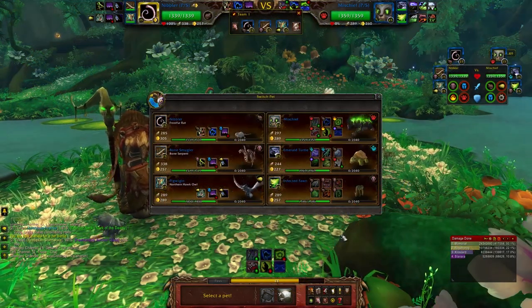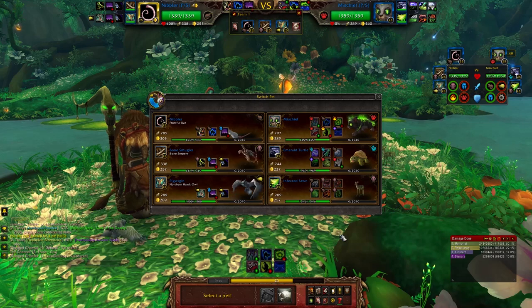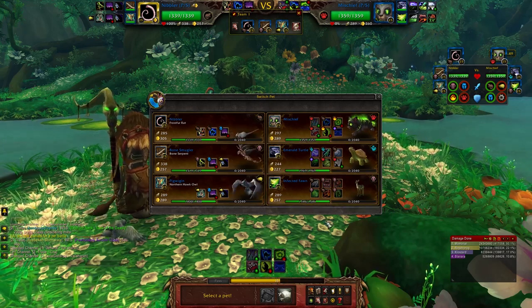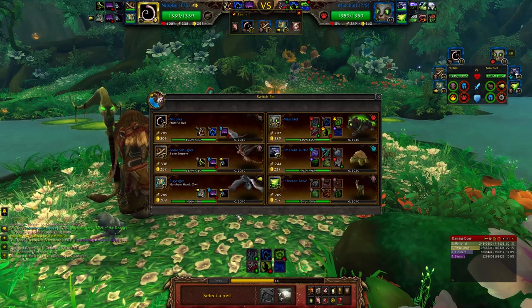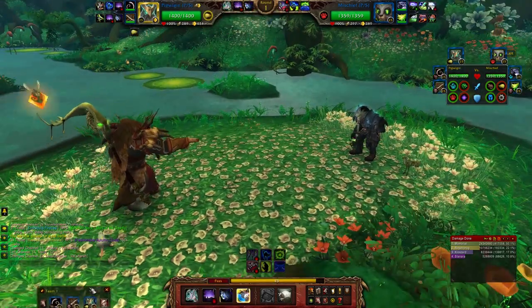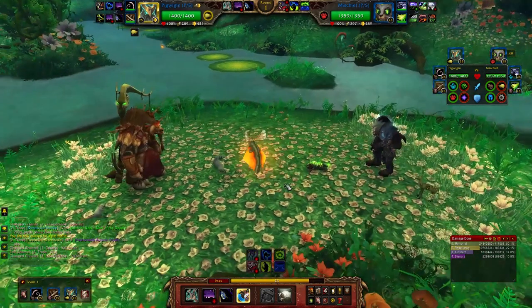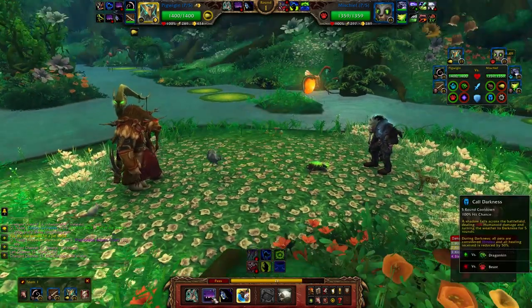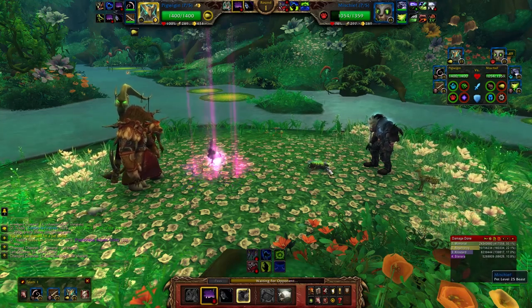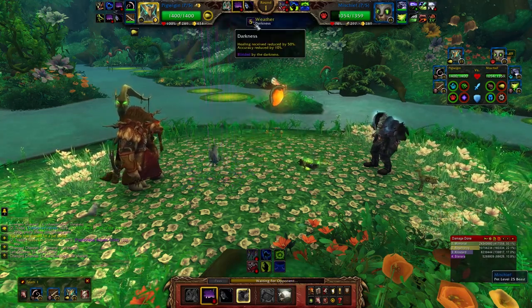Alright, this is actually a super interesting team. None of these pets are all that good — I mean they're decent against my rat, but I'm gonna go my owl because he's the best choice I have. Now one reason Call Darkness is awesome: this is weak versus pets and it still does as much as a full basic attack.